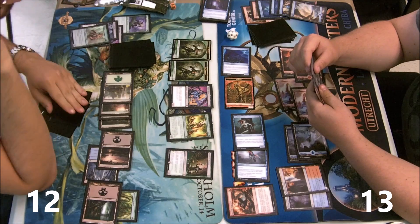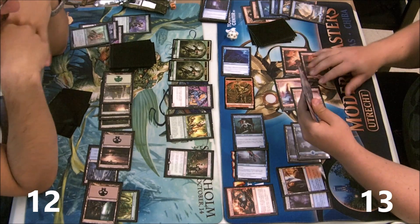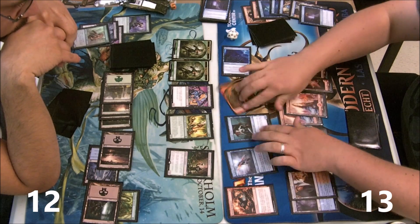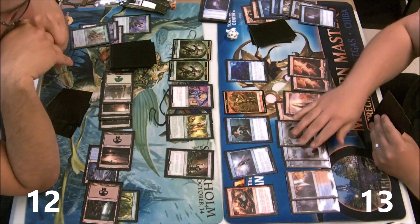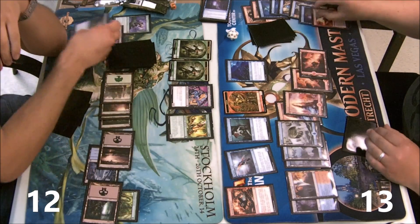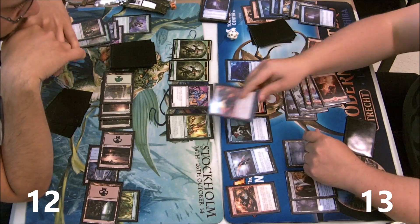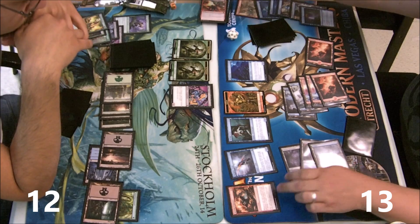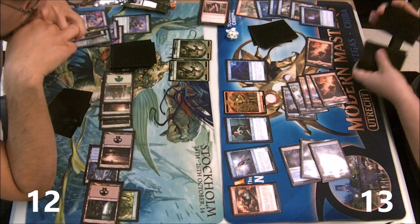I have another Silent Departure in hand, which would be pretty good but it's better off in the graveyard. I have a Firebolt, and that will kill Deathrite Shaman — I don't care for Deathrite Shaman. Then I'm gonna flashback it to kill Huntmaster, because that's the one doing all the shenanigans. Desperate Ravings gets rid of the minus-one minus-one guy.